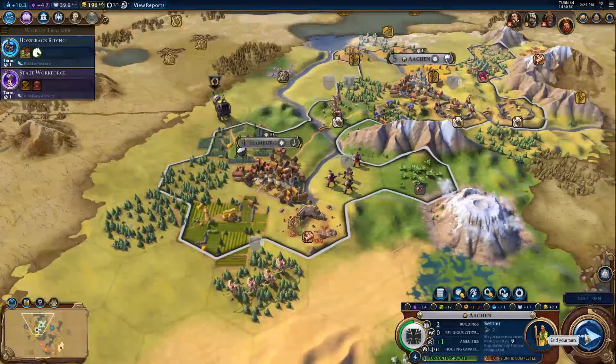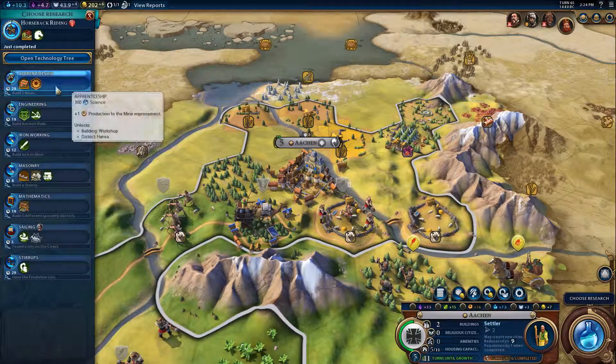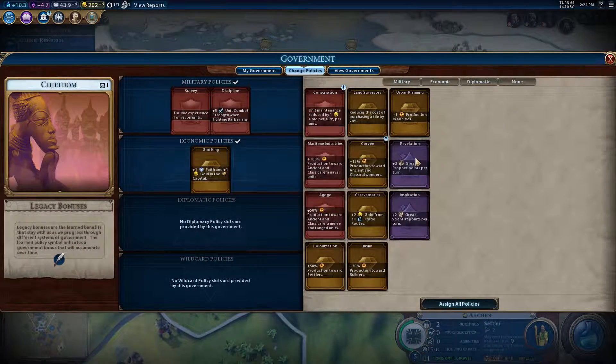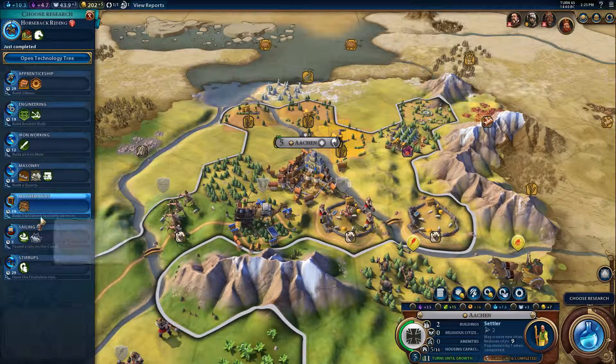What to go for next? Let's keep going this way. A man on a horse is a strong economy. Civic's done. I want to open the civic tree. Change policies — I want to get 50% production towards these. And I also want to get recon units, just in case. Good one to go for, I think. Nothing's been boosted, so that's a bit annoying.